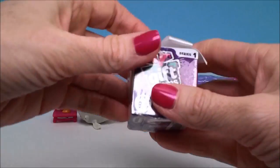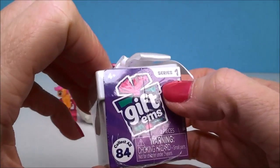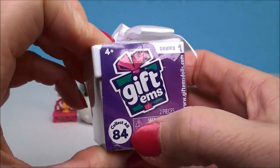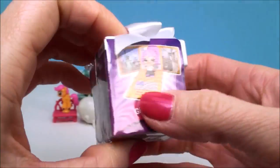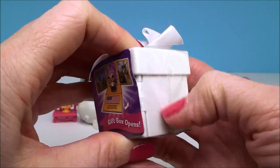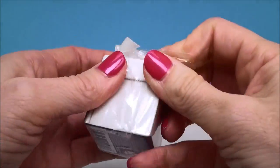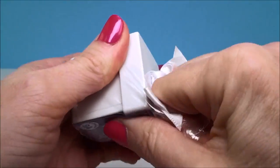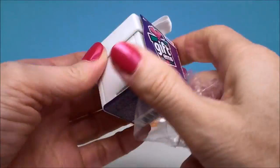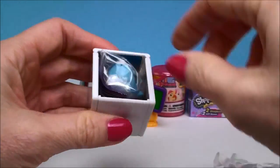Okay, what's next? I'll do this Gift-ems Surprise. Now this is a Series 1 Gift-ems and there are actually 84 of these to collect, so I have a long way to go before I get all of these. What's inside here is a little doll, and it comes on a display stand. And the dolls are from all different places around the world, all different countries. So let's see who we get today.